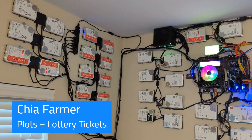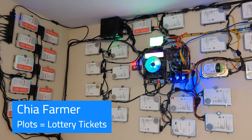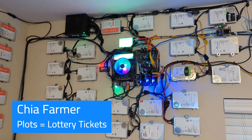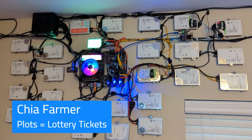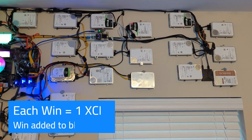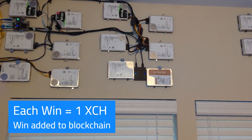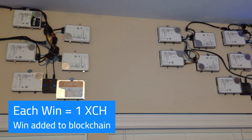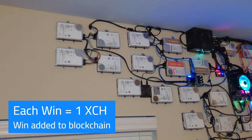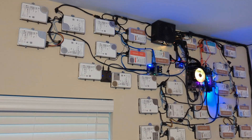Hello again from the farmer on the wall. These are hard drives that have lottery tickets on them - each hard drive has got two to three hundred plots, and each plot has got a whole ton of lottery tickets in it. Every time a lottery ticket wins you get paid. Used to be two Chia, but they've had a halving, so now it's one Chia. Since I'm pooling, I share some of it with everybody else in the pool, but I still get paid about one Chia a week.